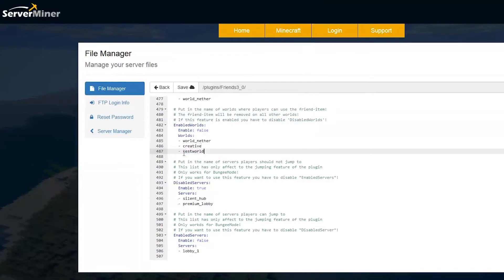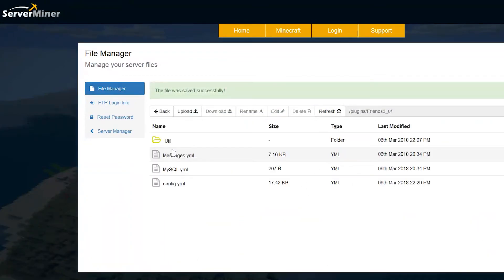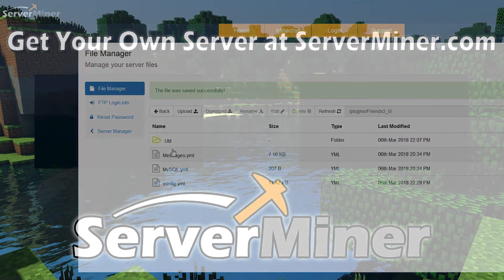Go ahead and make a new line and type whatever world you want - for example, 'test world'. If we scroll back to the top and click save, that will save everything in our SM Picnic control panel. So that is how you use it. You can download it for free via the link in the description. If you want a server make sure you go to serverminer.com for the best and cheapest around. If you want more plugins check out the playlist in the description. But that's it for me for this week - subscribe, like, comment and I'll see you next time.